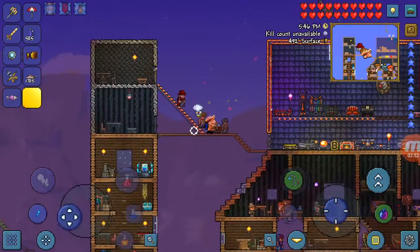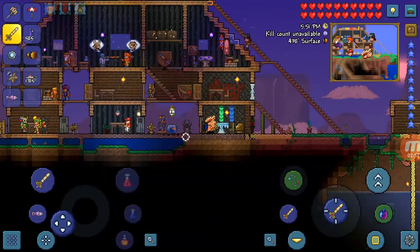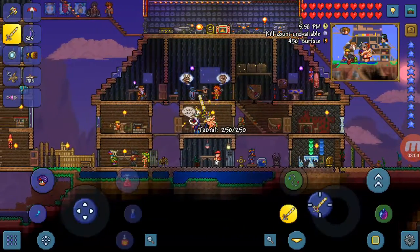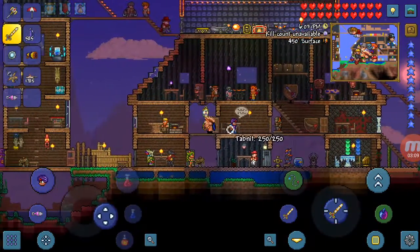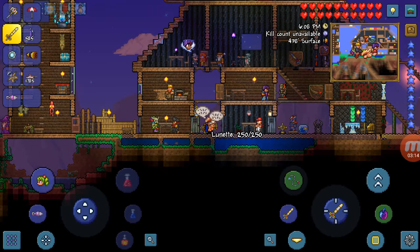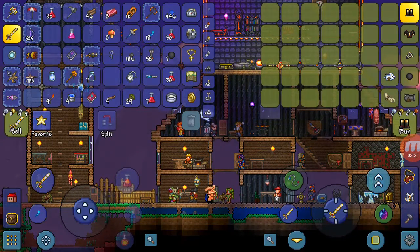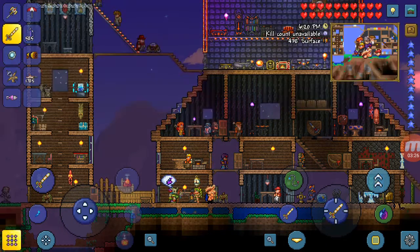To get the Dye Trader, you basically have to have a strange plant and she should appear — I think after you have around seven people. Jack is a pirate who sells you stuff including a map. His cannon is pretty expensive — around 25 gold.